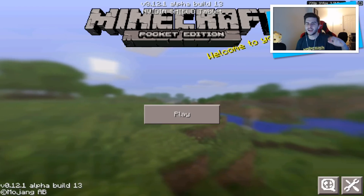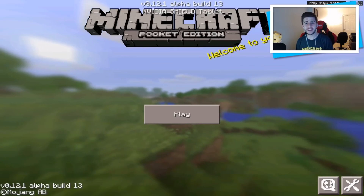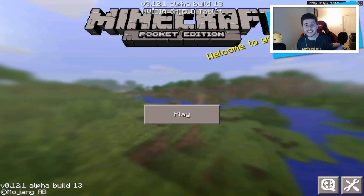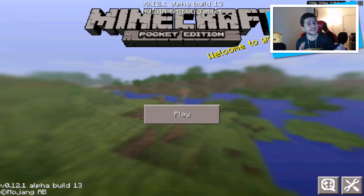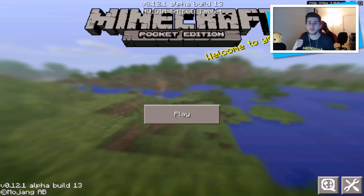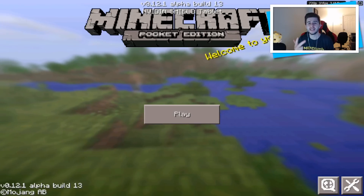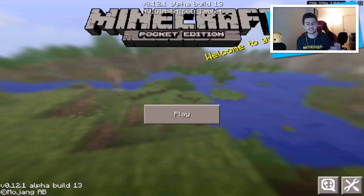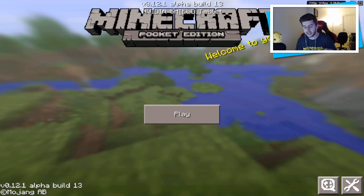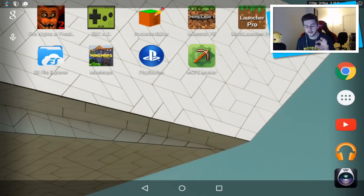Hey guys, my name is Echo and welcome back to a Minecraft Pocket Edition 0.12.0 mod showcase. Today I have something incredible — a mod without having to use BlockLauncher. We have the Too Many Items mod, custom texture pack mod, custom skins, maps, and so much more. I'm just on the default Minecraft version, currently on the beta, and I'm going to back out and go to the main menu.